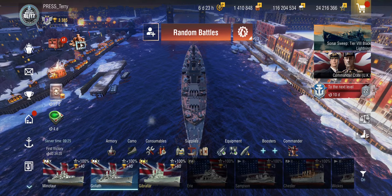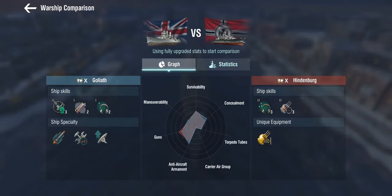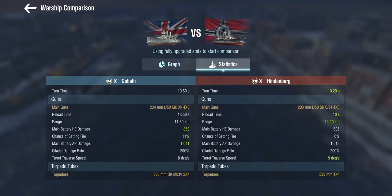Comparing the Goliath to the Hindenburg — both have 12 guns and are heavy cruisers. On paper the Goliath does more damage, but the Goliath has a 13.5 second reload versus the Hindenburg's 10 second reload. While the Goliath's AP technically does more damage, I find the AP damage output lacking. HE is relatively powerful on this ship, so for most scenarios HE is the right choice.